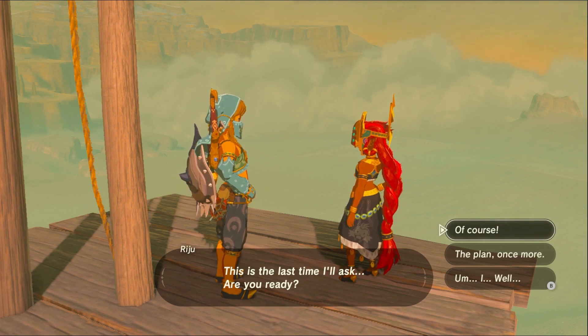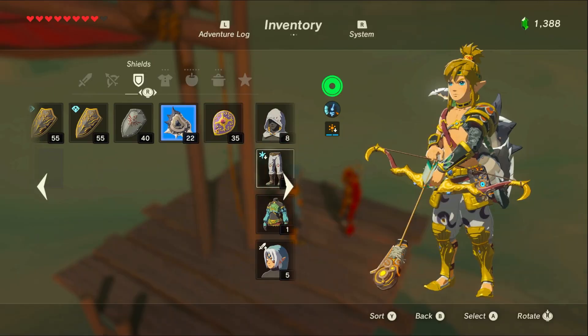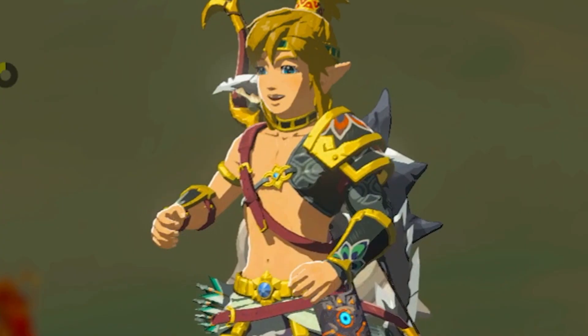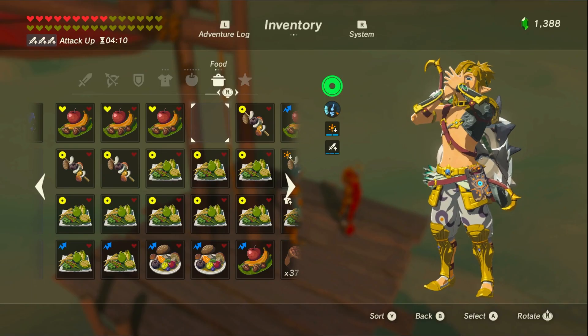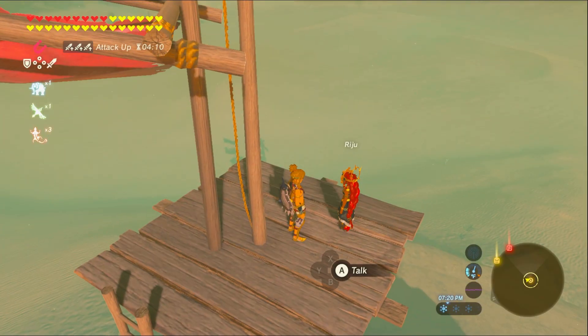This is the last time I'll ask — are you ready? Let me just see what's good. Equip the drip, then equip the bomb arrows. I'm gonna eat one of these — that gives my attack up — and I got like 20 million hearts. Look at that, I'm crazy with it. Okay, all right, now chill.